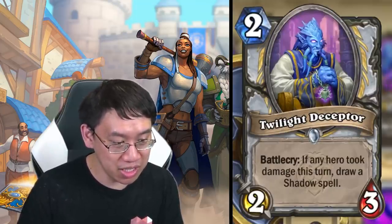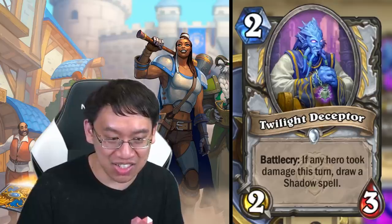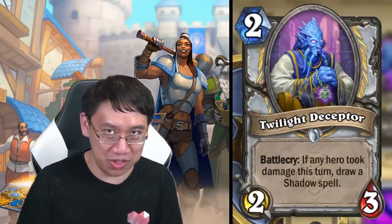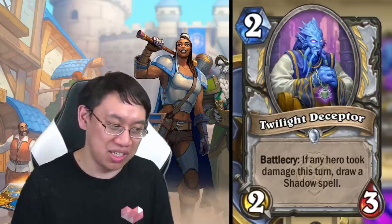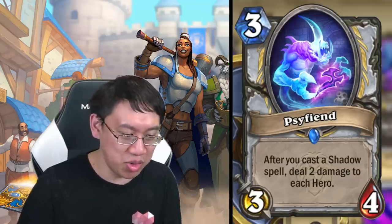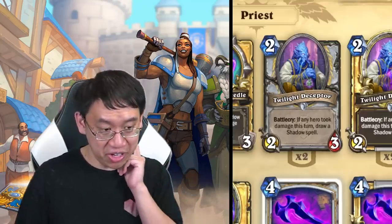Twilight Deceptor: two mana two-three, battlecry: if any hero took damage this turn, draw a shadow spell. That's incredible in a face Priest deck — you play your one-drop, hit the opponent with the one-drop on turn two, and then play a two-mana two-three that draws a card. Face shadow curve continues with Psy Fiend: three mana three-four, after you cast a shadow spell deal two damage to each hero.